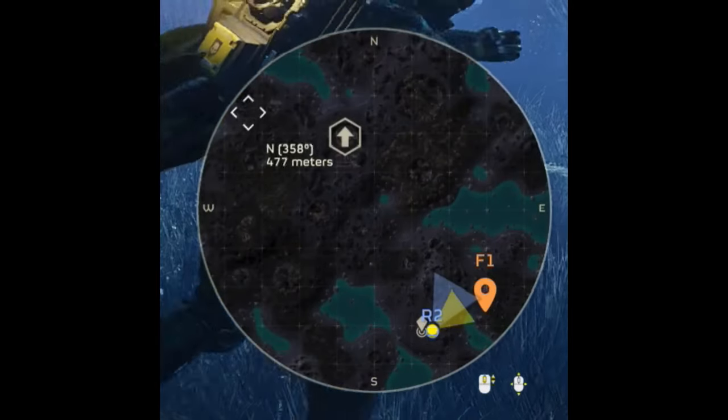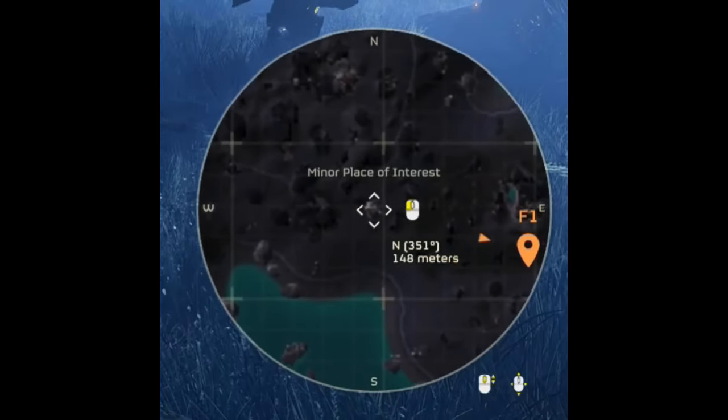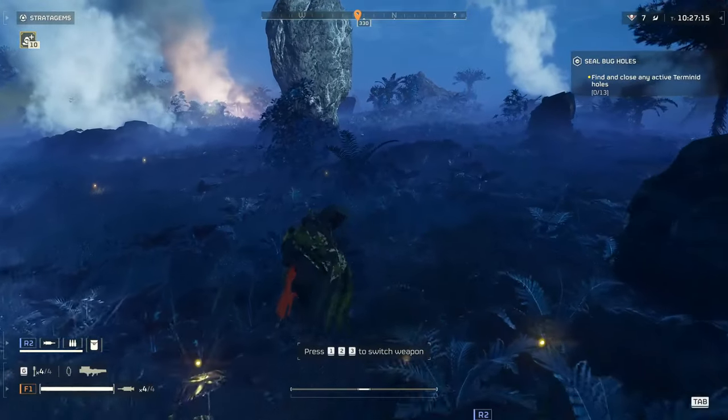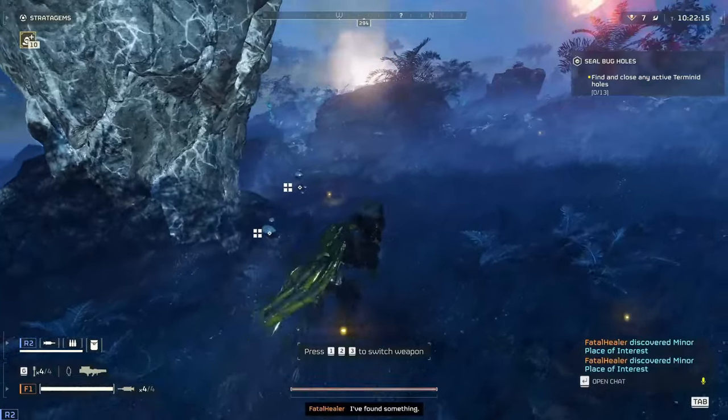First, you will need to start a mission versus the automatons or terminids on a difficulty level of 7, 8, or 9. Once we land, we should open the minimap and look for a small silver rock. When you hover on top of the rock, it should say 'minor place of interest' if it is the correct rock.